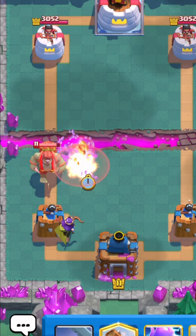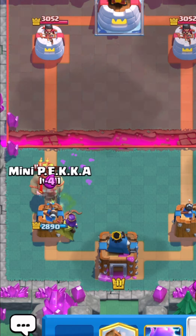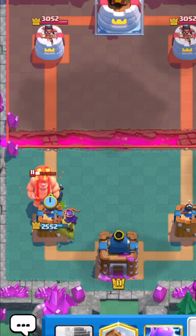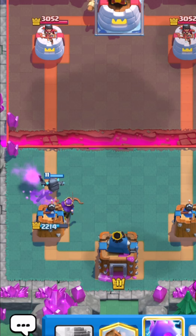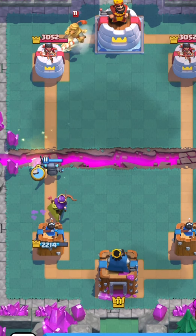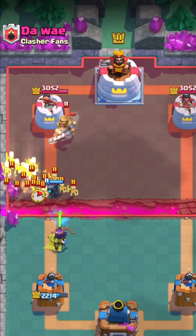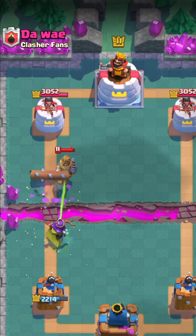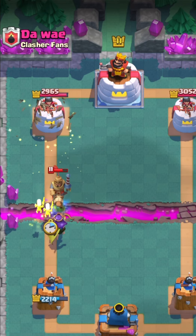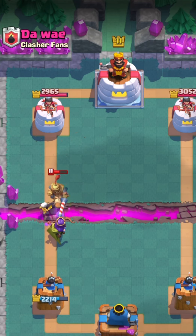Usually I'd go Tesla and then E-Spirit, but instead of Tesla I do have Mini Pekka. I'm just gonna go Mini Pekka — yeah, Mini Pekka just shreds that Goblin Giant, which is crazy. I'm actually gonna go E-Spirit to force out a Log maybe, or Skeleton Army — that works too. Let's log everything back; unfortunately we don't get any hits on top of the Prince.